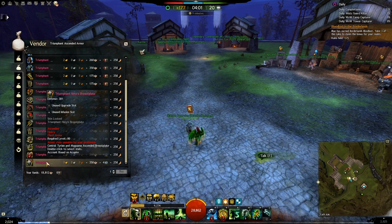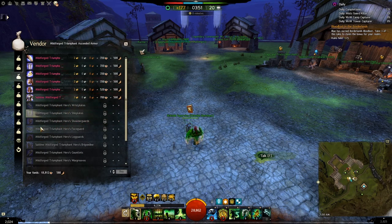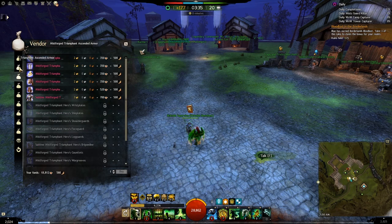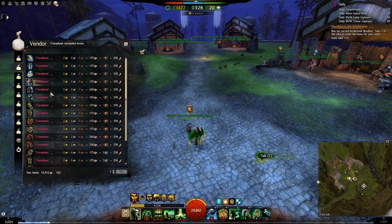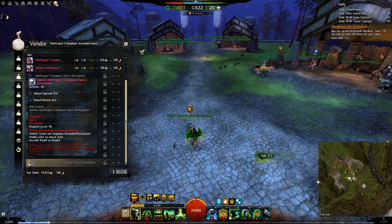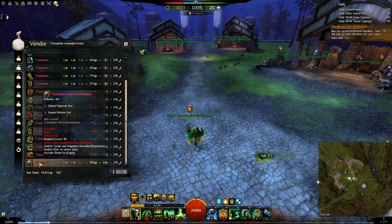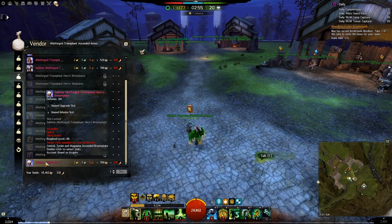Before we buy our Precursor, now that we have all the requirements, I want to show you another item — the Mistforged Triumphant Ascended Armor. This is essentially the same item as the previous one and will also be a Precursor and Ascended, but it will remain locked until you buy the normal version first. Once I buy the normal one, it unlocks the Mistforged skin and I can then purchase it.